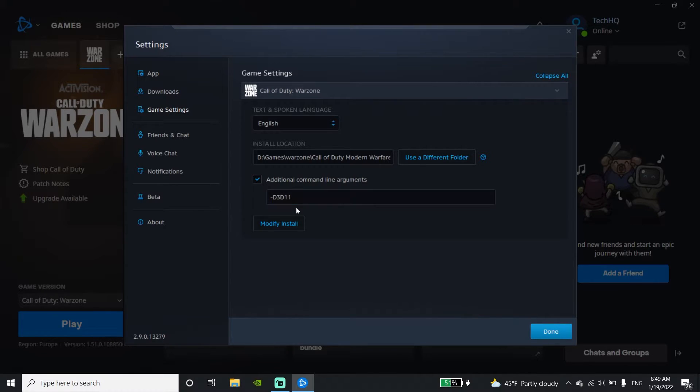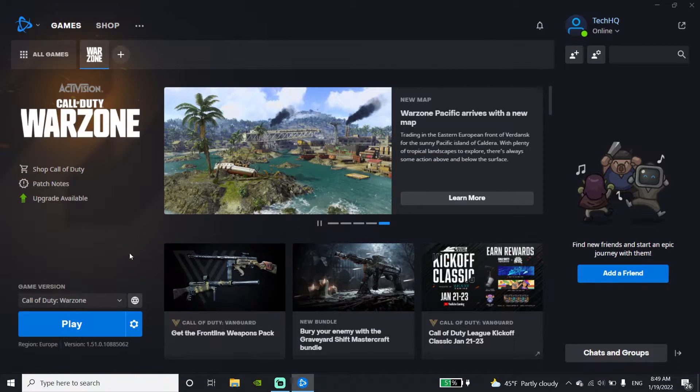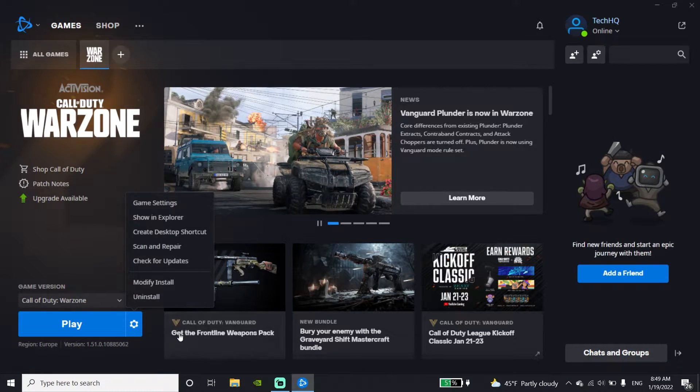Use that to play Call of Duty Warzone, then scroll down and click on Done. Now go ahead and click on Options again, then click on Scan and Repair, and go ahead and repair your Call of Duty Warzone files.